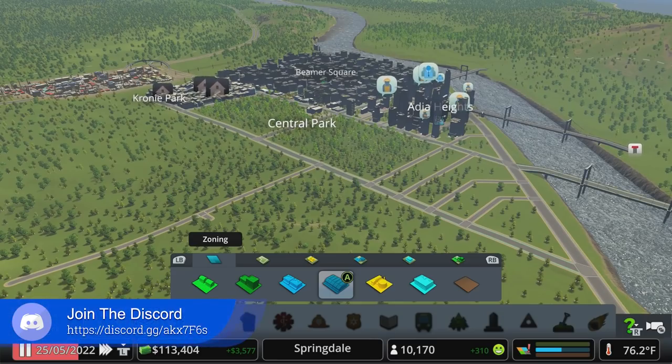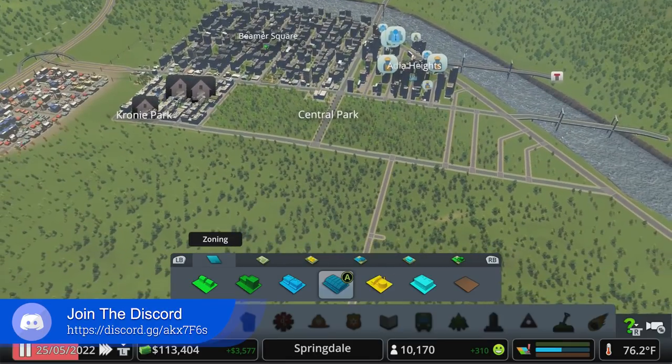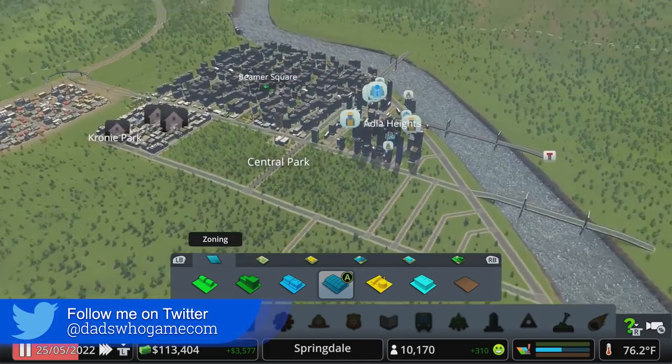What's going on, Move the Mouse back in Cities Skylines — the town of Springdale, let's play season four episode six. This is where I start to lose track; I'm gonna have to start writing these down.